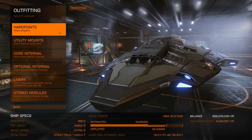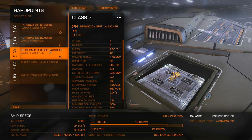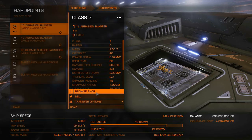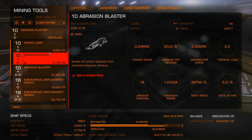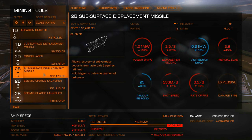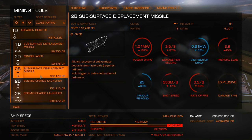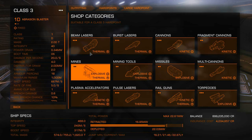First we'll take a look at hard points. We're going to be mining void opals, so what I have on here is two abrasion blasters and one seismic charge launcher. Whenever you're looking for any of these, you're going to find them under mining tools. You can see the abrasion blaster — not on a turret — and the seismic charge launcher. This works with any ship; the seismic charge is a medium hard point and the abrasion blaster goes in a small hard point.